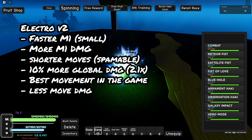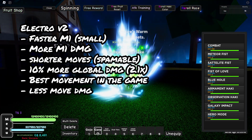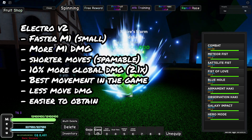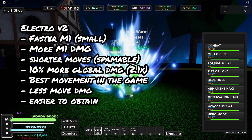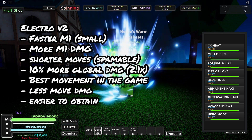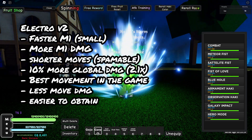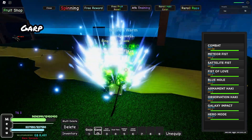Both of these require a V2 race — you need Mink V2 for Electro and Human V2 for Garp. Electro is easier to obtain in my opinion: you don't need to complete any Pico Dungeons, you need less money, and the drop rates — I believe moon fragments are 6% and cannonballs are 6% — are similar, but for Garp you need Pico Dungeon wins. So Electro is much easier to get, which is a pro.